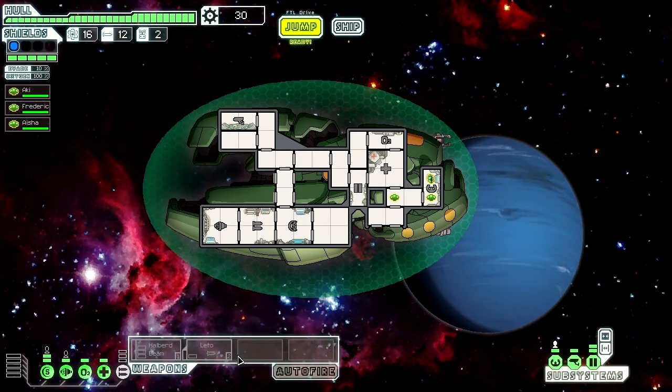What the hell's a Leto? Fires one missile, does one damage, pierces all shields. That's pretty plain. Might breach - oh that's cool. Two damage per room. The basic principle of this one is that it starts off with piss poor resources.